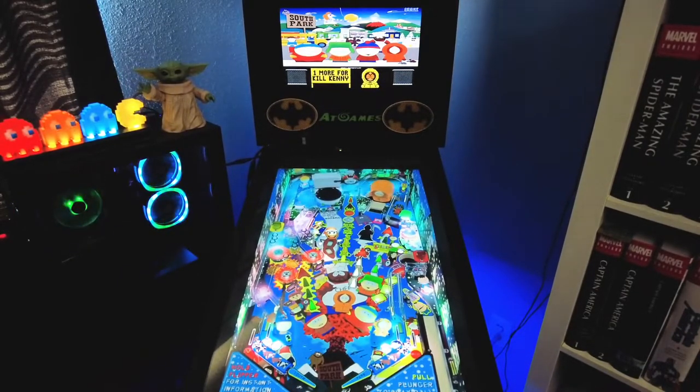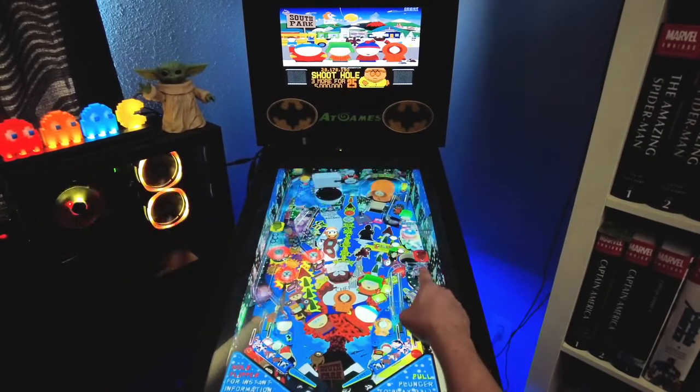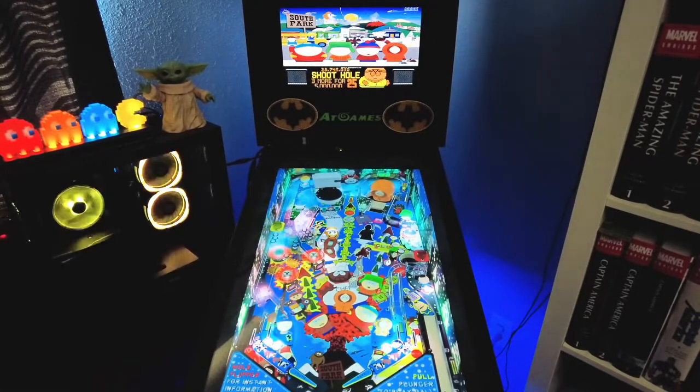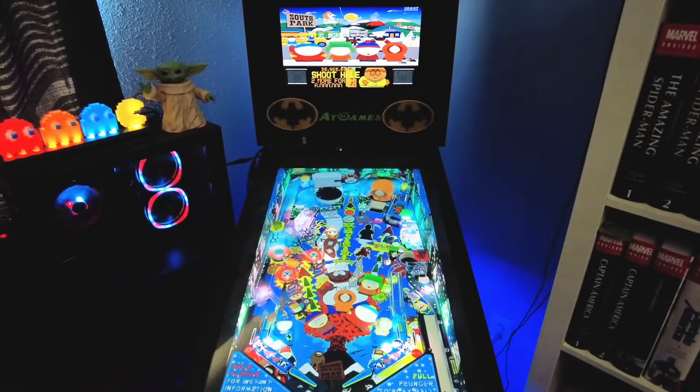My flipper stuck for a second there — glad I got it loose. They made the multiball there. Cartman mode! So for the Cartman mode, you've got to hit it back into the Cartman hole three times within 20 seconds or so. I found that it's actually easier from the right flipper — you just bounce it off the stuff over here.